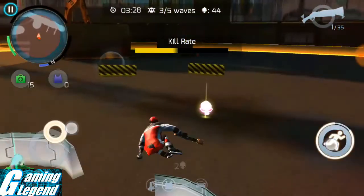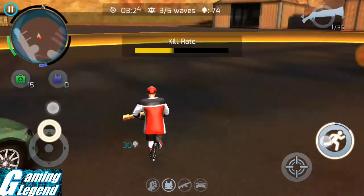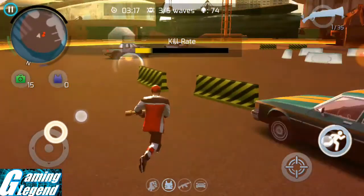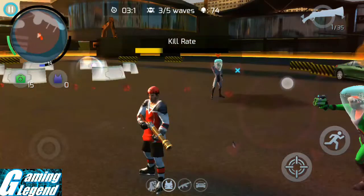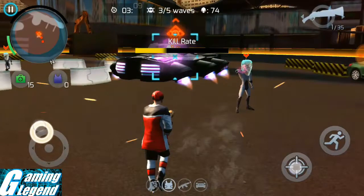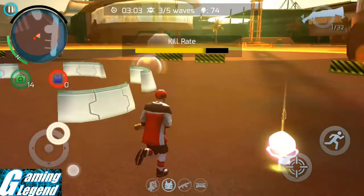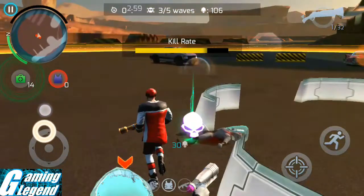In wave 3 you need to get more than 150 heads if you want to maximize your total. I'm aiming for 150 heads in this wave. The key strategy here is to kill the alien tanks — go as far away as possible from the regular aliens and focus on killing the alien tank.